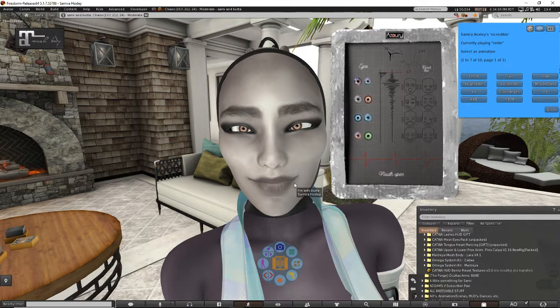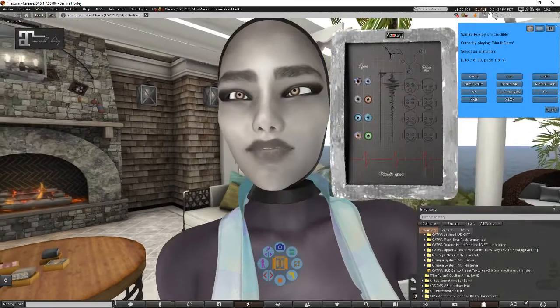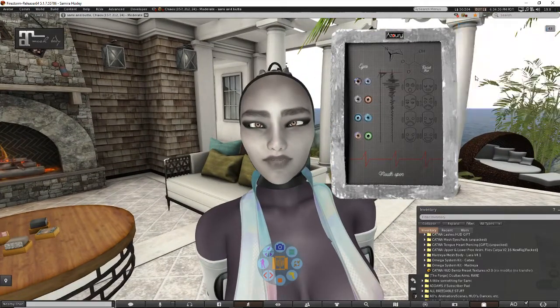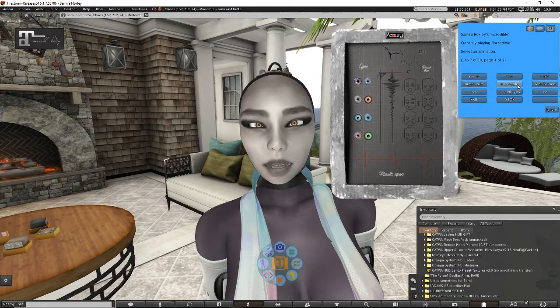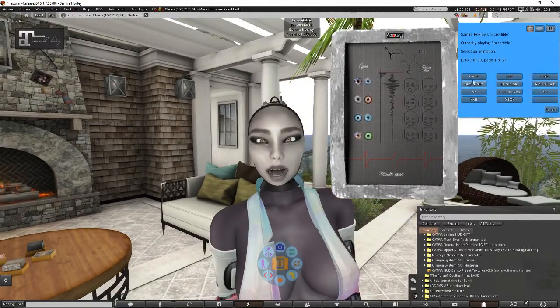If at any time you don't like the way it looks, just reset. There's a smile, and there's even one where you can close your eyes. There's a mouth open, which is just kind of a small little teeth action. But they have an actual bigger one like this — and that is just so creepy, oh my gosh! I guess it could be kind of funny, but it scares the crap out of me.